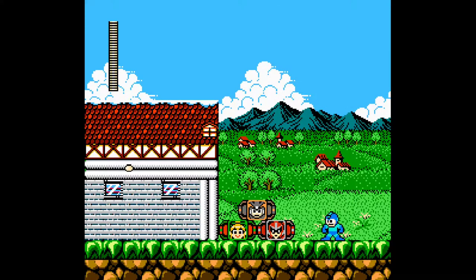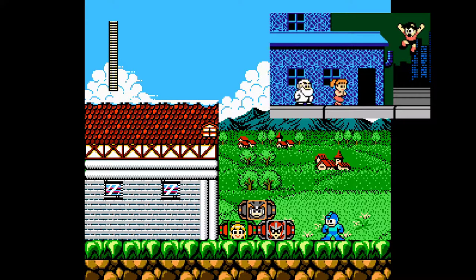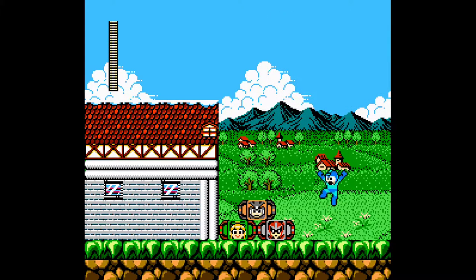This here looks like the Mega Man 1 ending screen, like when Rockman comes back after defeating Wily in the credits scene. And Roll and Dr. Light stand there waiting for him — I guess that's what this house here is supposed to mimic.